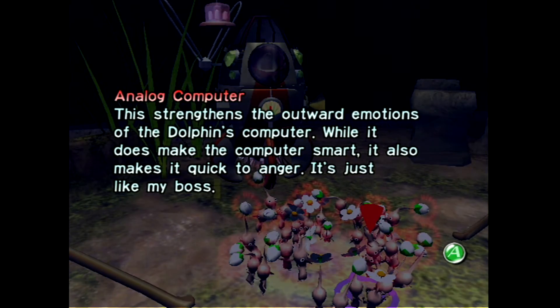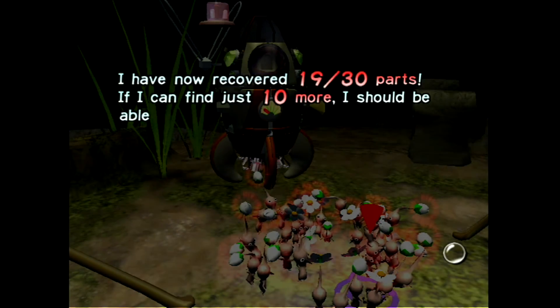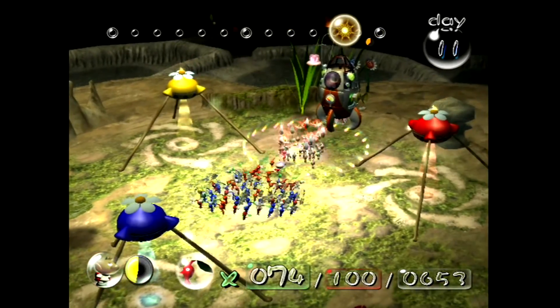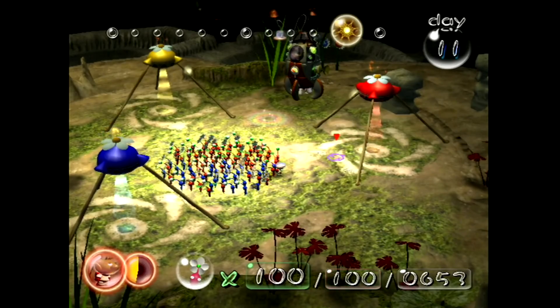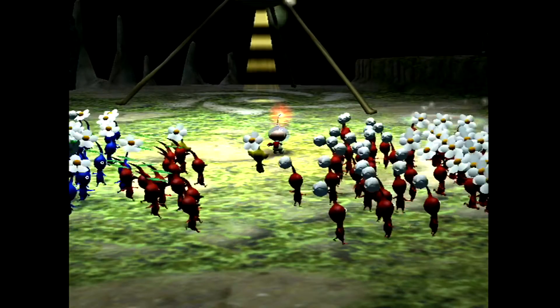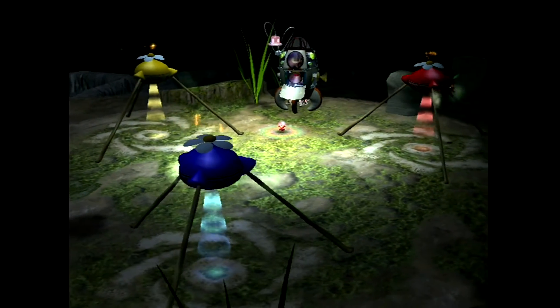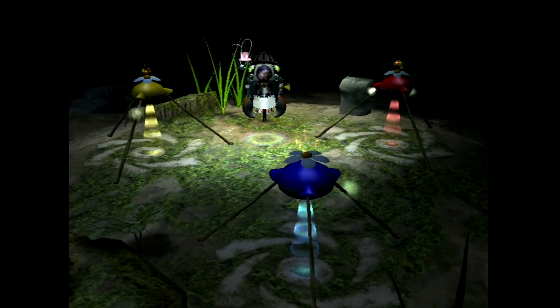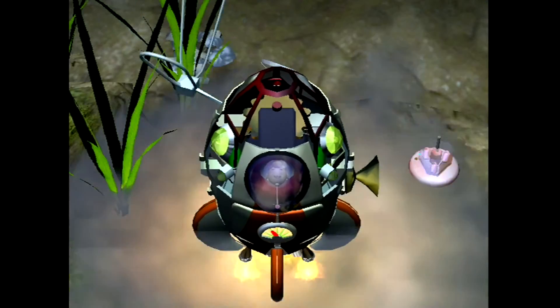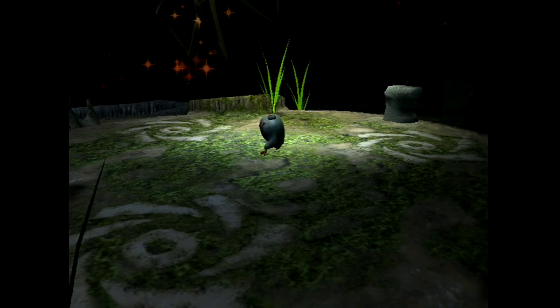Strengthens the outward emotions of the dolphin's computer. While it does make the computer smart, it also makes it quick to anger. It's just like my boss. So now we just need to get the 10 in the next level, the Distant Spring. And then on to the last stage. Let's do it. Goodbye, Forest Naval — I cannot say that I will miss you. The Distant Spring has worse enemies, but overall it's a lot more open. It's just more comfortable — you can kind of just go and grab stuff. The naval's like, kind of complicated and dark. Spring's nice and bright. The problem with the spring though — we'll cover that in the next episode. Hopefully we won't see it. But the Smoky Prog — I don't know if you know what that is.